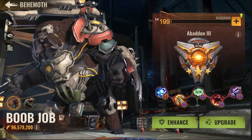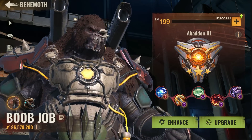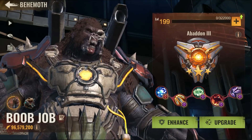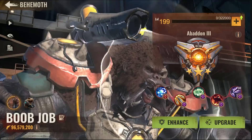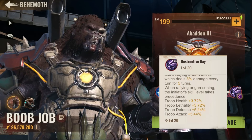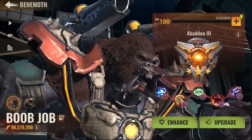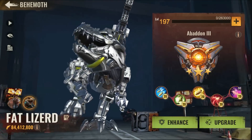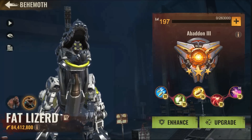Now we are going to show you a test. Both accounts are similar and both behemoths are gold. The dino has stronger stats, but the skills don't differ much. One will have Destructive Missiles and the other will have Flame Eruption, and you will see for yourself who is going to win. We are going to repeat this test two times.